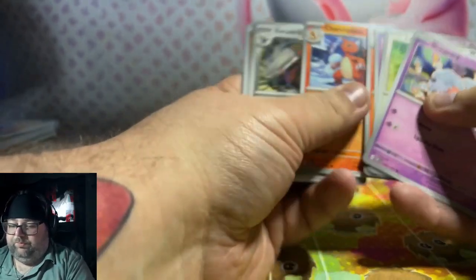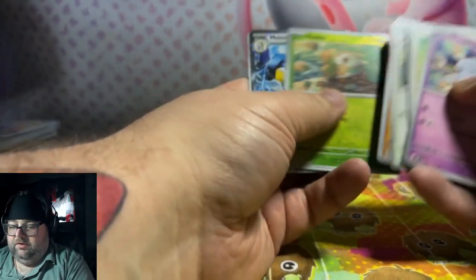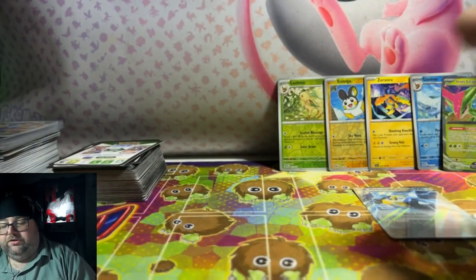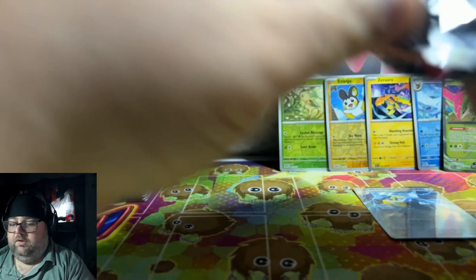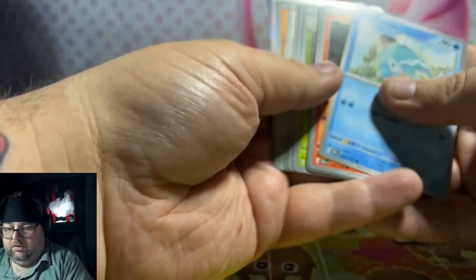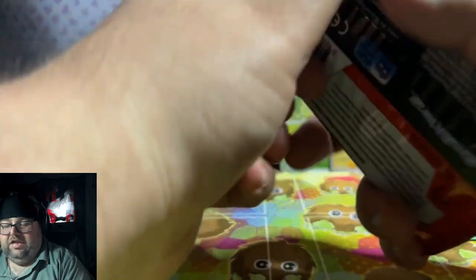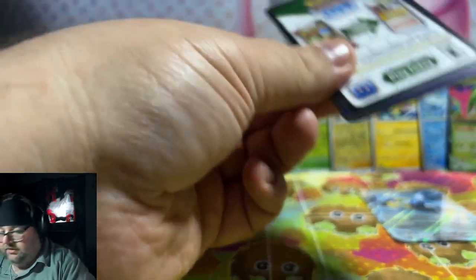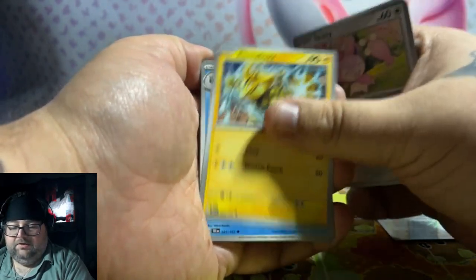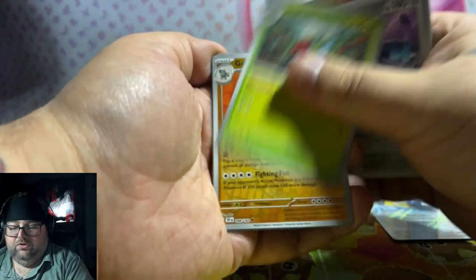I'm going to flip through these pretty quick. We got a Melmetal — that's pretty cool. And for Melmetal, I will definitely give that away. Taking this as the other Obsidian Flames pack. Come on, something good. They chalk, Barboach, Entei. Now we'll take these slow because we can pull some bangers. Flogma, Solosis, Skitty, Sharpedo, Metagross, Roserade.